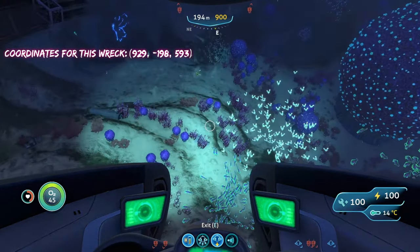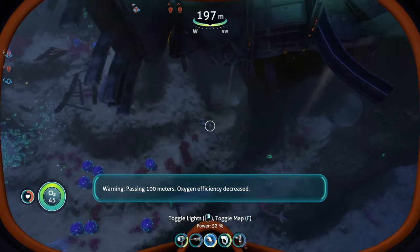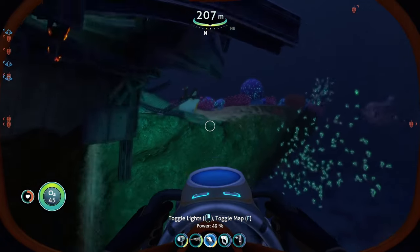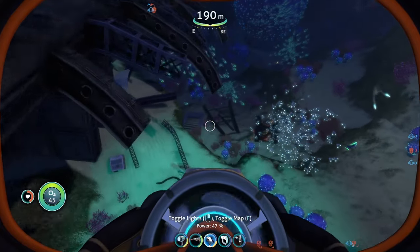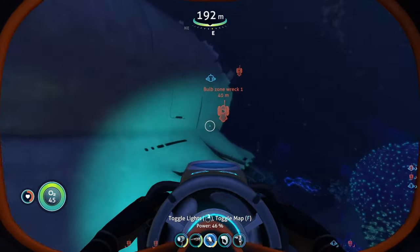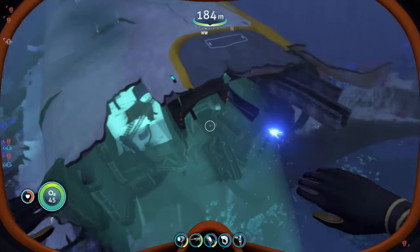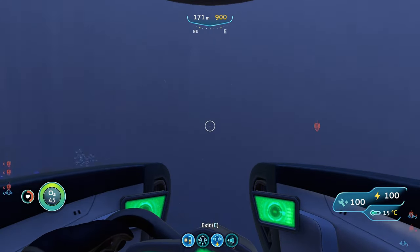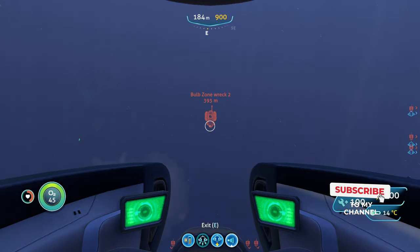We've reached the first wreck in the Bulb Zone and can start searching for modification station fragments. Unfortunately there's nothing here for me at this wreck. Since this is the final wreck location, rather than starting from the gold tube again, start from this Bulb Zone wreck and head about half a notch to the right of east to reach a second wreck in the Bulb Zone — it's not far away.